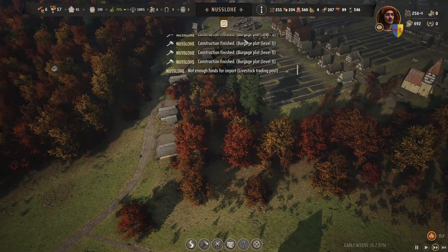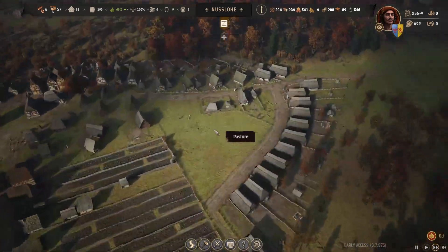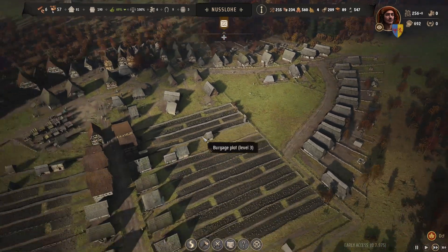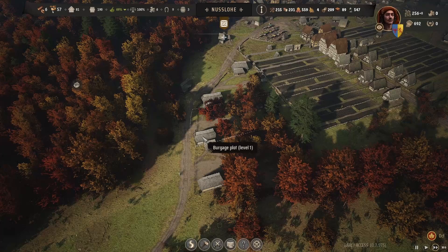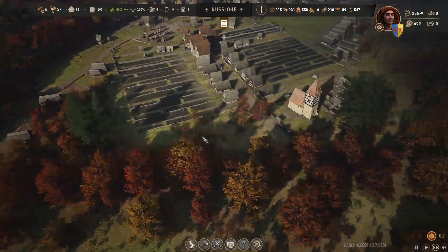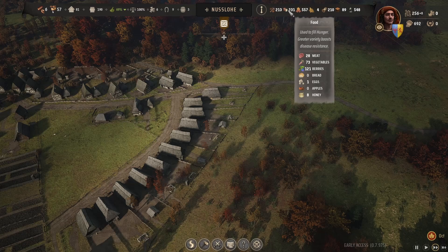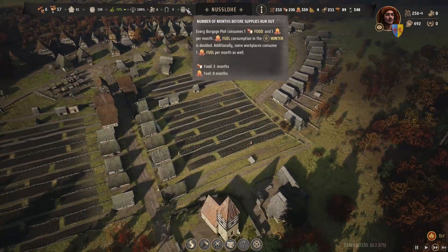Clothes has gone down by only one percent, although we have got yarn coming in now. It just says not enough funds at the livestock trading post. That's fine, we just have to leave that for now. I'd rather get the chickens sorted out so we've got a lot more food coming in. Winter is approaching and we still have three months of food — that's good.